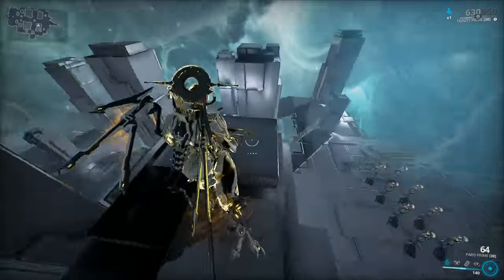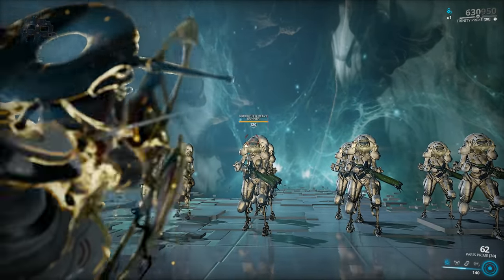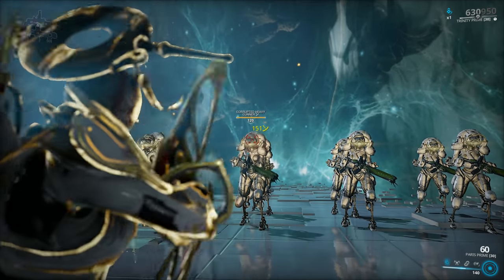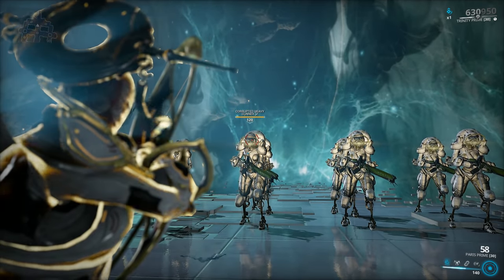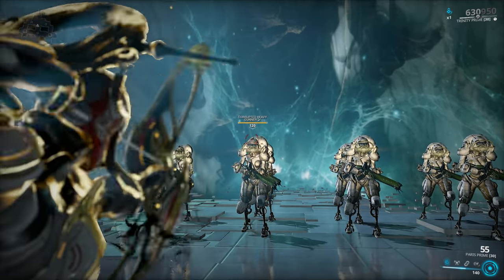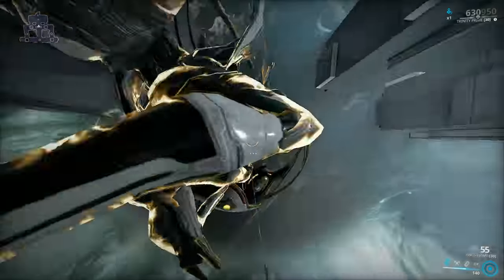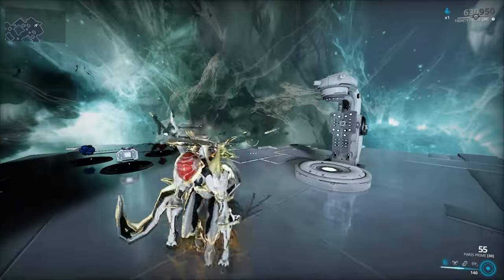There's one more way to fire the Paris Prime, just like with any other traditional style bow — you can rapid-fire it. This is what DE calls a quick shot. Basically, you don't pull the arrow all the way back to get all of the damage — you get a fraction of the damage. So if you wanna finish off a target really quick, that can definitely come in quite useful.